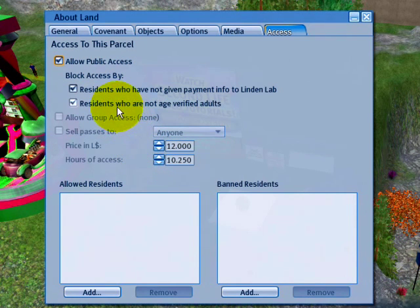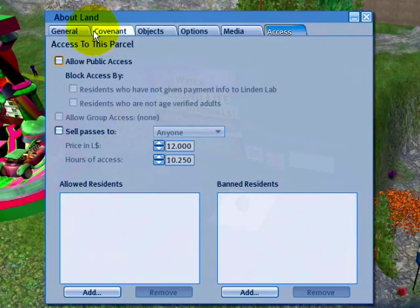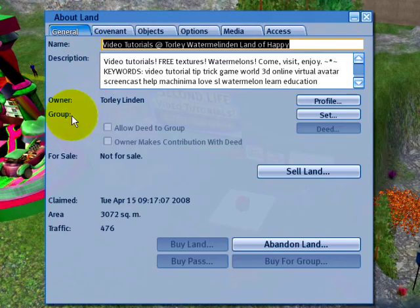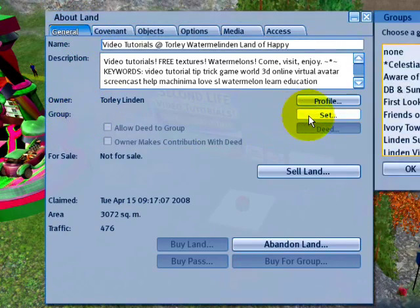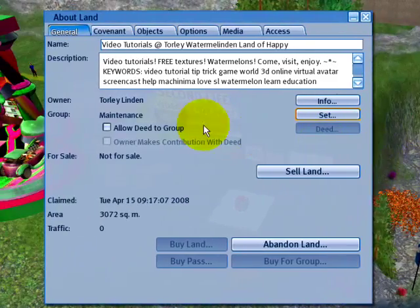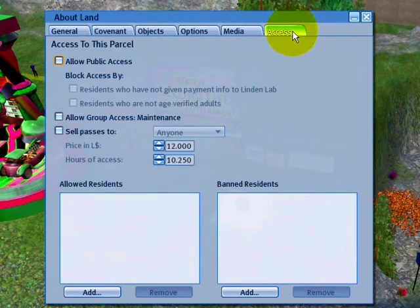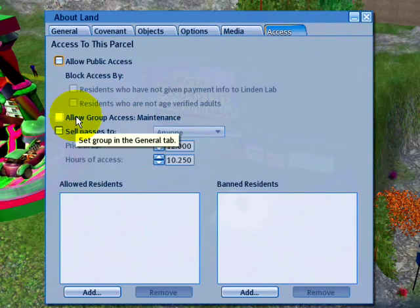Moving onward, if I uncheck Allow Group Access, I could also allow group access to a specific group if I go to General and set my land to a group — like if I only want a certain group to access it, say Maintenance. It says Maintenance there. This is land set to group, not owned by a group — it would say group-owned if that were the case. Back in Access, I can now allow access to only this one group, so only members of this group can come into my parcel.